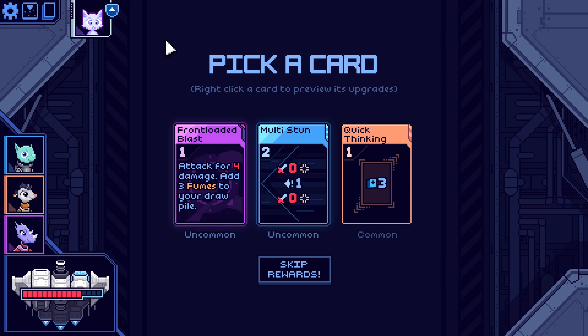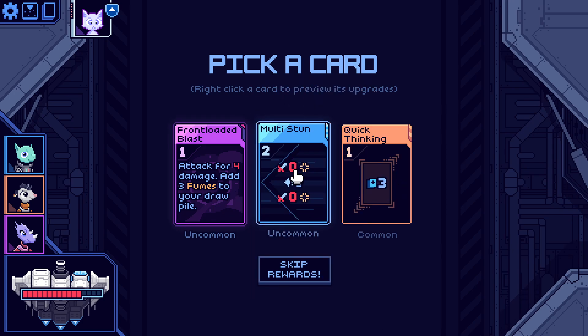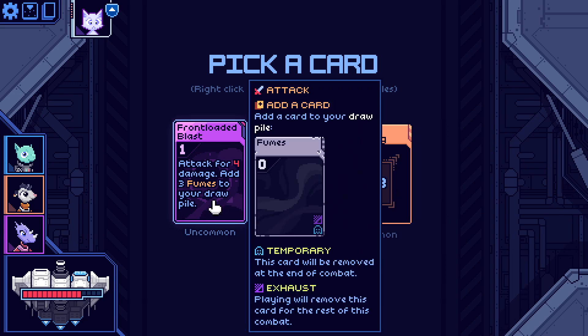Right-clicking a card previews its upgrades. Looking at multi-stun — it cancels the intent of a targeted ship part. Considering quick thinking versus four-damage cards. The problem with some options is they'd bring guns together. I'm going to go with quick thinking. Starting to remember the story: the cobalt, the hyperdrive, someone blew it up. We've got the coordinates programmed in — let's get there and stop the time loop.